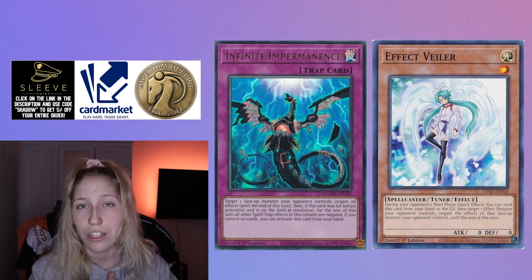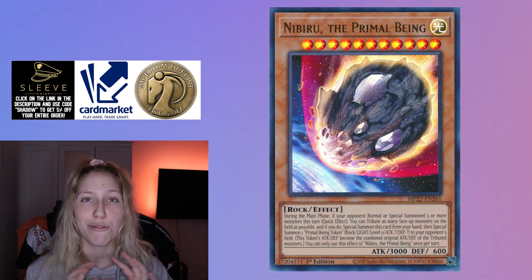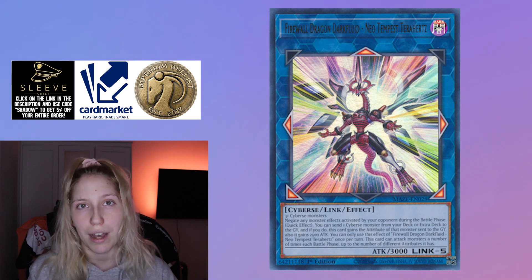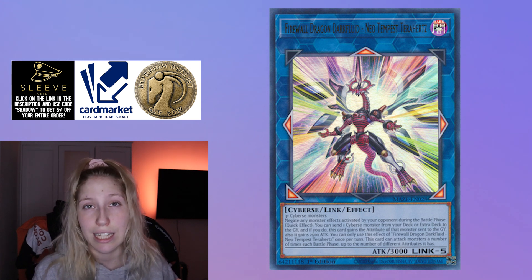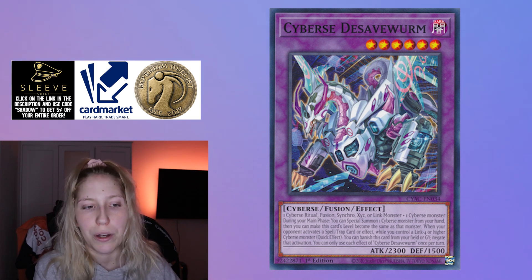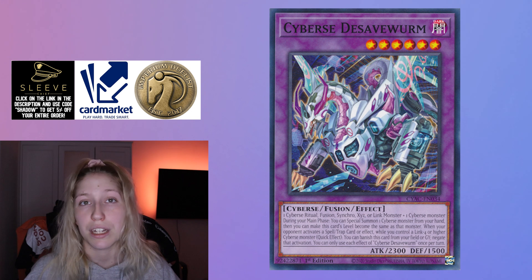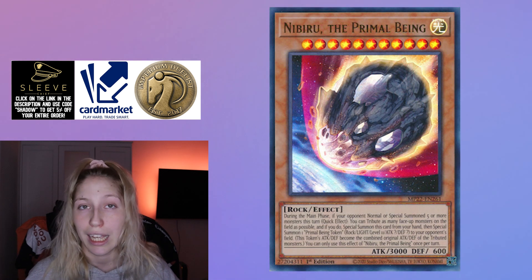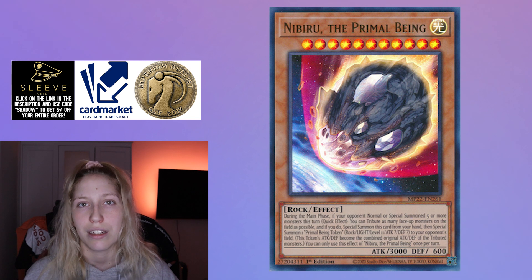The next hand trap is Nibiru. It is not that great against the deck if they don't go for the Terrahertz line. If they go for the Dark Fluid line, you can use it and it'll be impactful, because usually they go for that line if they are afraid of Evenly Matched. They want to get the de-save worm in the graveyard because it can negate a spell, trap card, or effect. So Nibiru is decent. However, if they don't go for that line — since Nibiru is probably going to see a lot of play because of Unchained — your Nibiru is kind of dead. You need to decide for yourself and see what they're doing, maybe in game one, but the standard plays can be safer and they won't play into Nibiru.